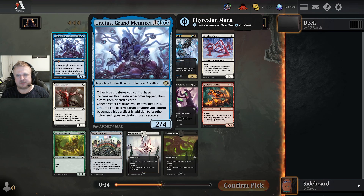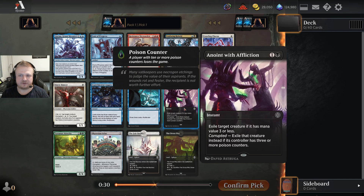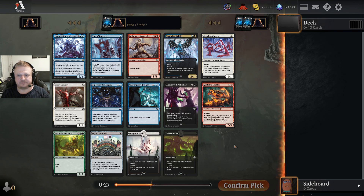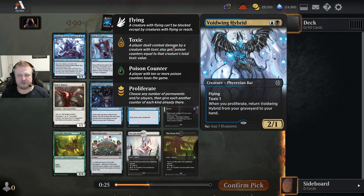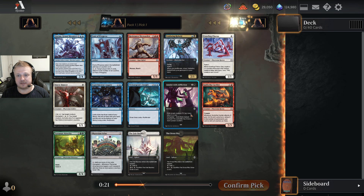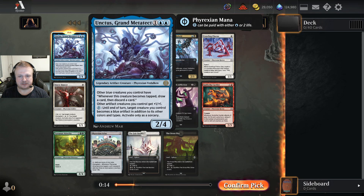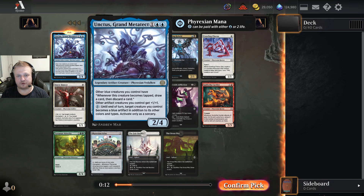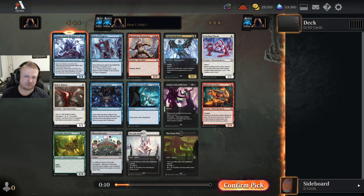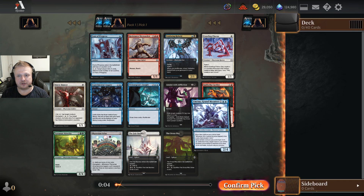Maybe I'll take it because it's a rare I haven't really played much with. I think Anoint with Affliction would be the safer pick, but maybe blue-black will be underdrafted and the Voidwing Hybrid will come back to me. Taking this locks me into blue as a main color, whereas Anoint with Affliction is a splashable card.